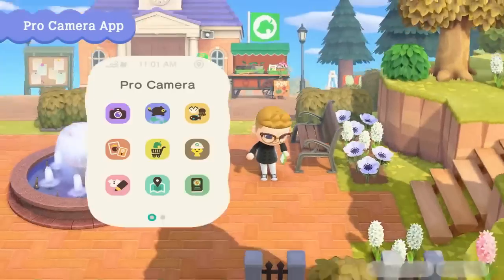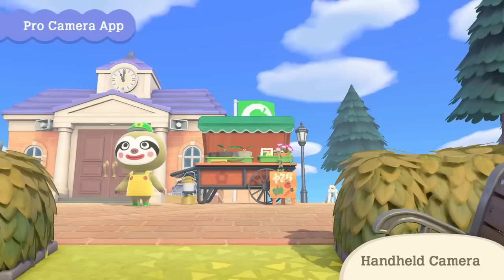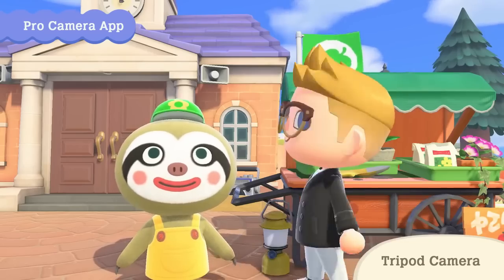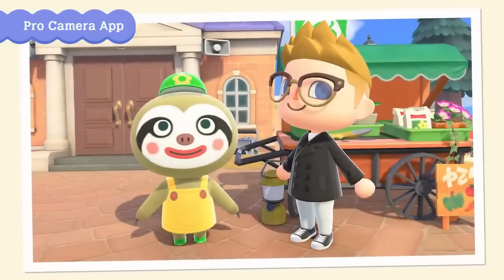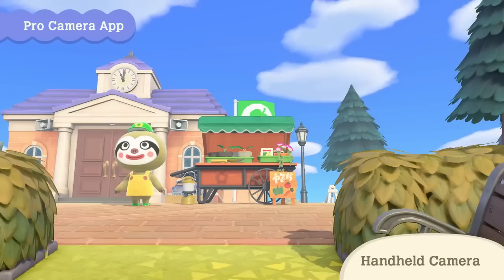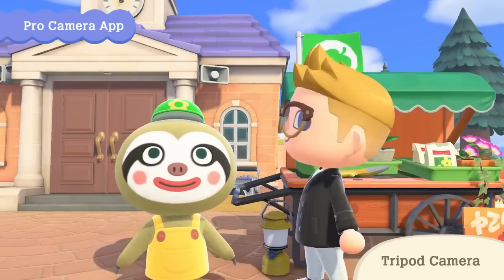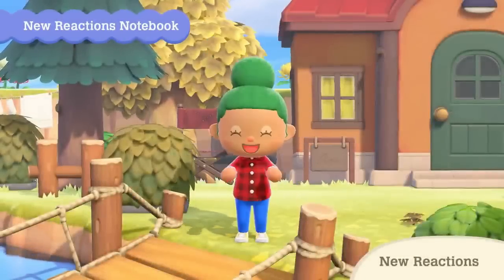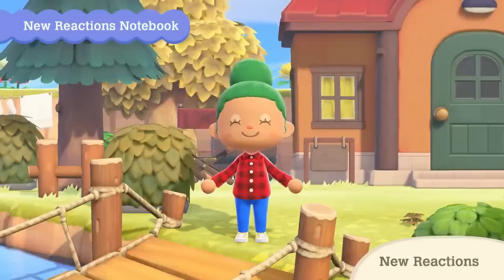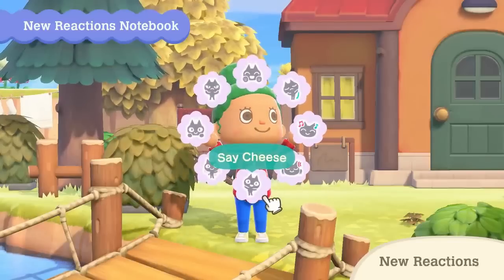Something else I didn't expect is that the camera app now has a new upgrade. We can now change to handheld camera mode, which is basically just the first-person view, and we are able to take photos from a whole new angle and much closer than before. As a content creator this makes me really happy as it means I'll be able to take photos for thumbnails in a whole new way. Along with being able to take photos from a different angle, we now have a whole new set of reactions to enjoy and use for photo taking with friends. These new reactions include ones we've seen villagers do while walking around the island, like the double wave and dance reactions.